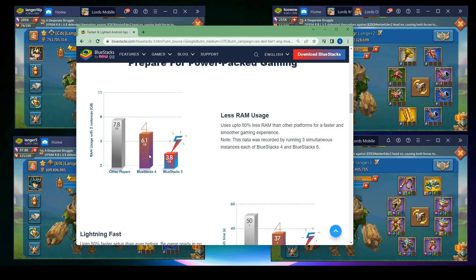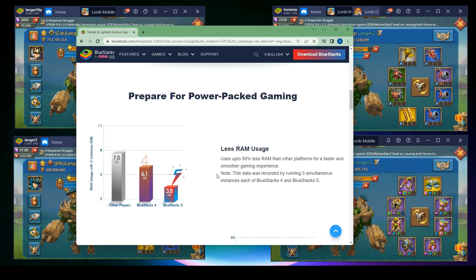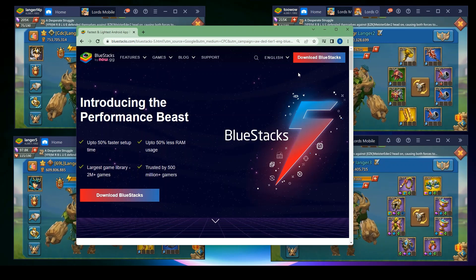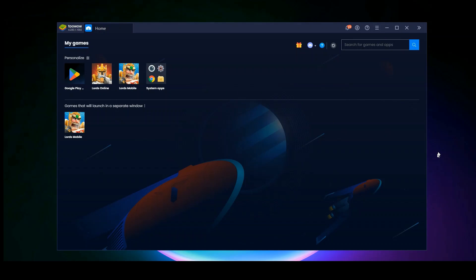There are several versions. I think I'm using BlueStacks 4 at the moment. I have not updated to BlueStacks 5. In the past I used to play with BlueStacks 3. I'm not a tech nerd so I don't know anything about the performance differences. Basically the first thing you want to do is download BlueStacks, and let me show you what it looks like when you get your first BlueStacks app downloaded.